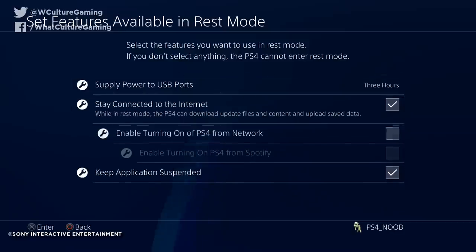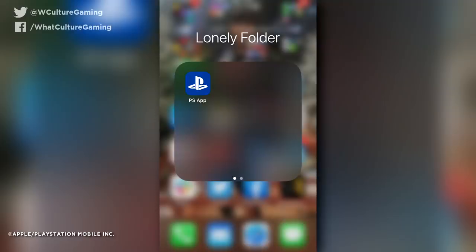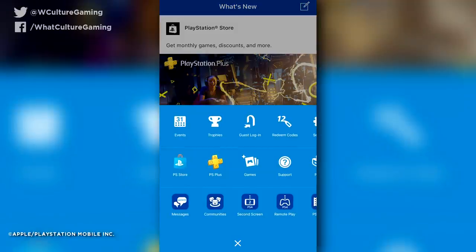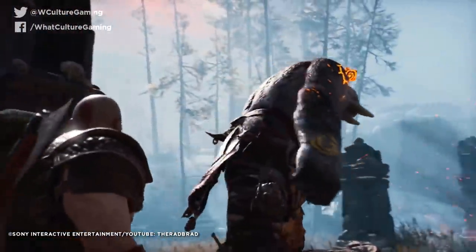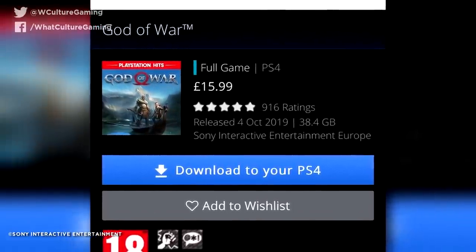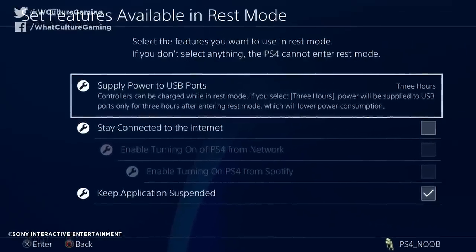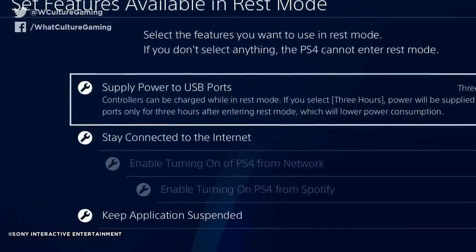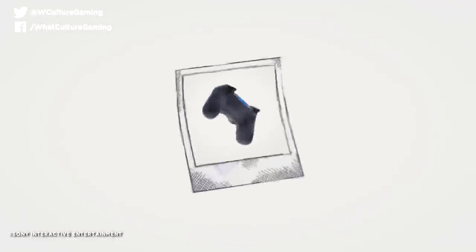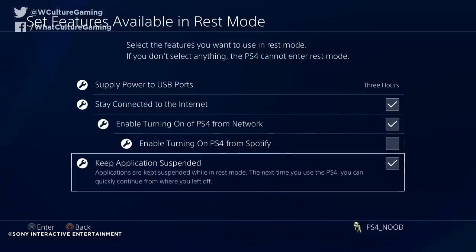Better than this is hitting Stay Connected, then Enable Turning On PS4 From Network. The latter means that the PS4 can communicate with the PlayStation app on your phone. For example, say you're at work while a new game comes out — you can purchase it via the PlayStation Store on the app and it will download and install to your actual PS4. While in Rest Mode, you'll also be able to charge controllers and update applications through the USB ports. Remember to activate these settings in the system's menus.